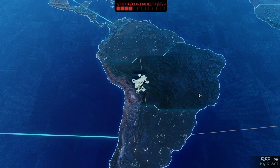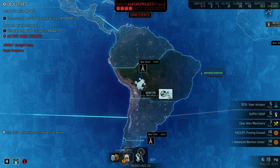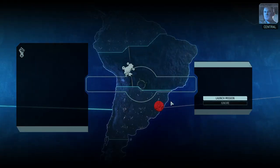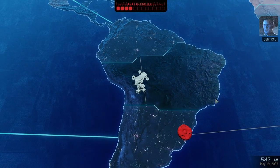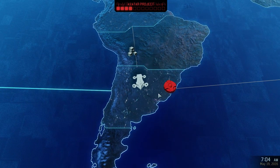This will come in handy later. Seven days, though. We have nothing ready in five. Commander, we have the position of a vulnerable UFO that's set down in this region. We move fast. There's a chance we can recover a nice haul of supplies and equipment. Okay, let's do it.